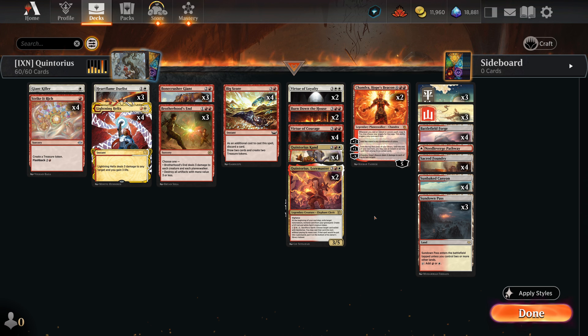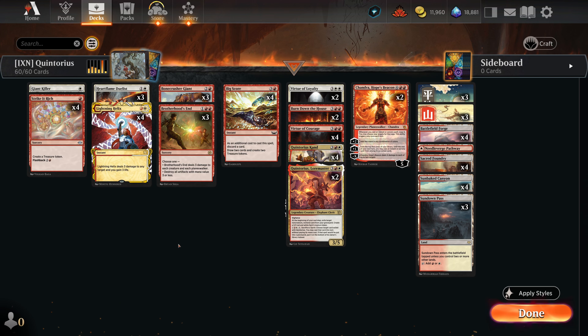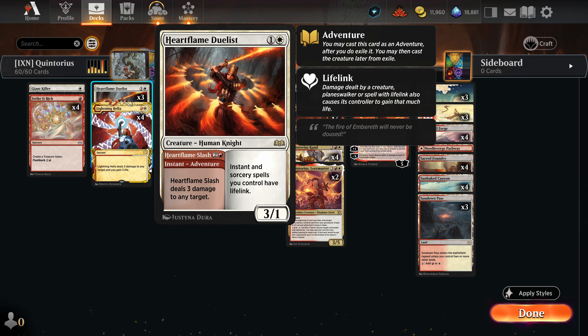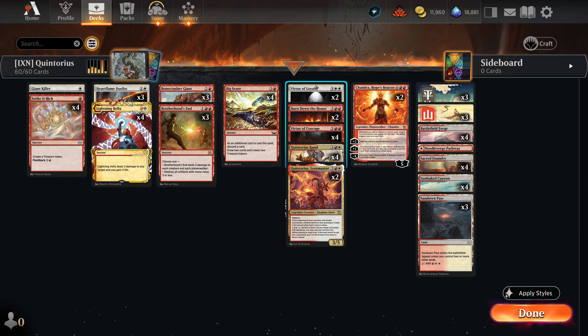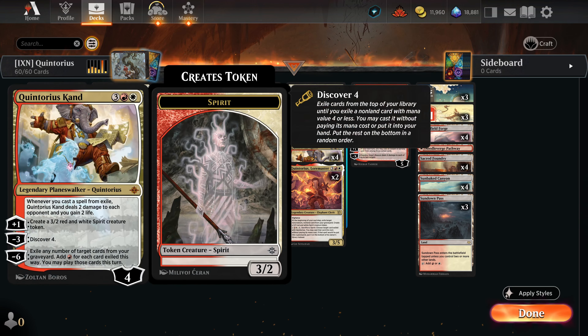Today we're taking a look at Quintorius Kand, one of the new planeswalkers from the new Ixalan set. For five mana you get a four-loyalty planeswalker that drains your opponent for two whenever you cast a spell from exile. We have lots of ways to cast things from exile now, including Heart Flame Duelists, Bone Crusher Giants, Virtue of Loyalty, and Virtue of Courage. This deck uses Strike It Rich and Big Score to ramp into Quintorius.